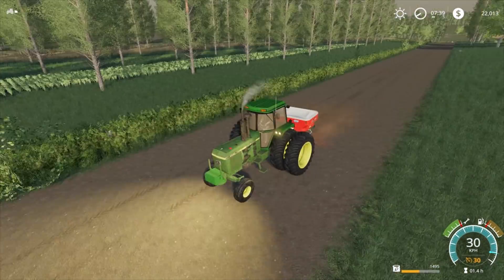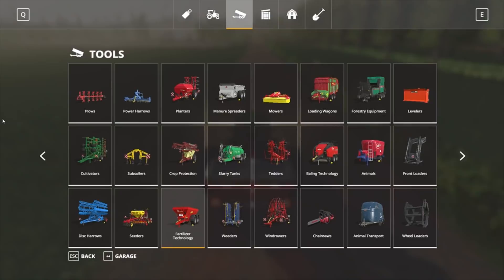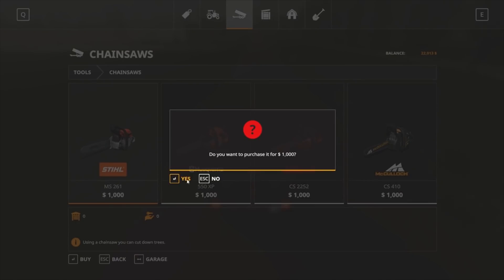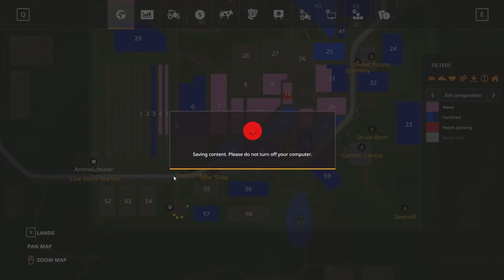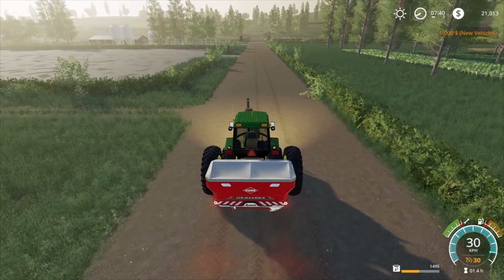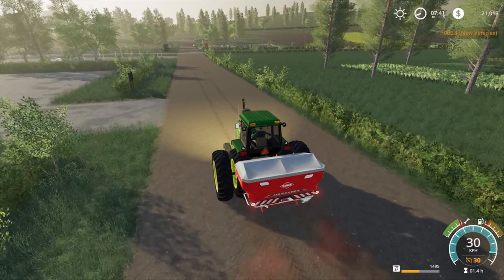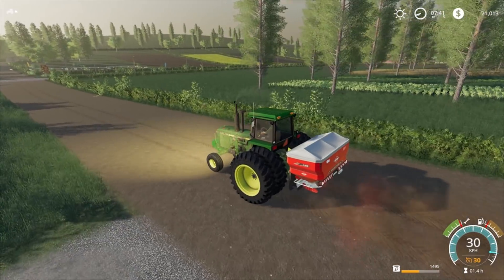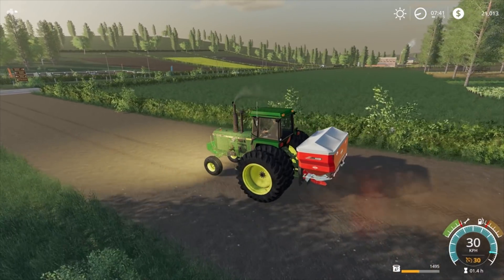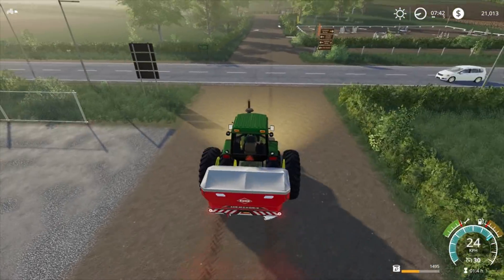We could use a stump grinder or even a chainsaw to cut down the posts. We'll probably pick up a steel chainsaw so we can have a look and see if that's an option. They're not the biggest fields, but they're not that small either — so we're probably going to need to join them together.